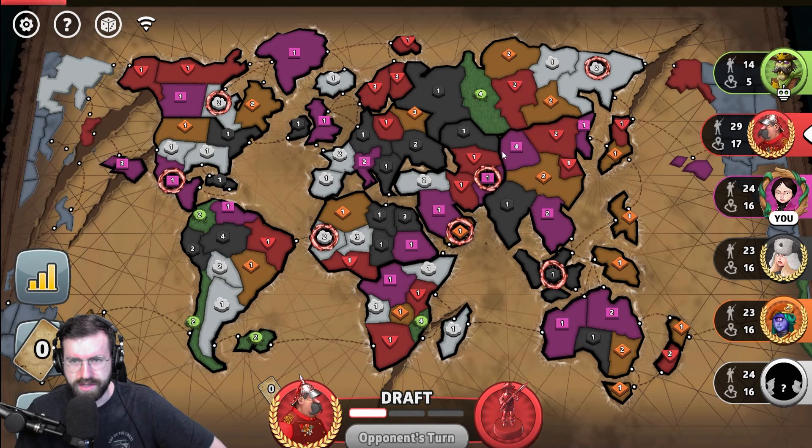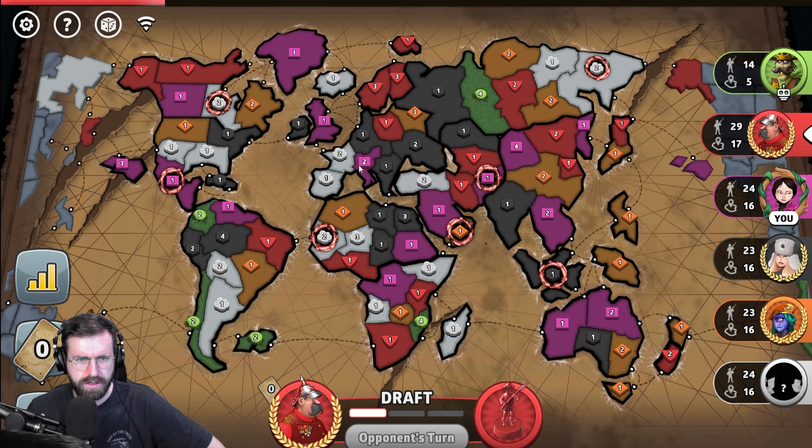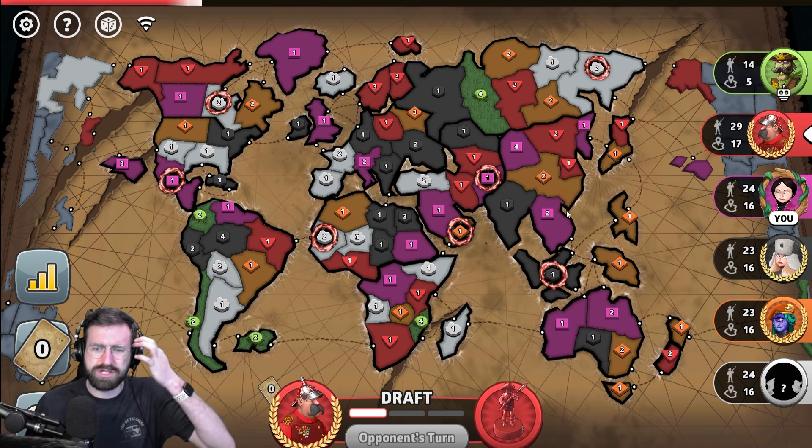Definitely going to be a no-bonus game. We've got a four over here and a two. I'd like to group those up if possible, make my attack over this way, and then try to hold maybe one position in Europe and then this Hawaii position. Hawaii is actually kind of close to the Asian positions.